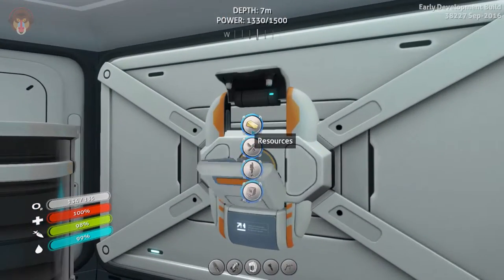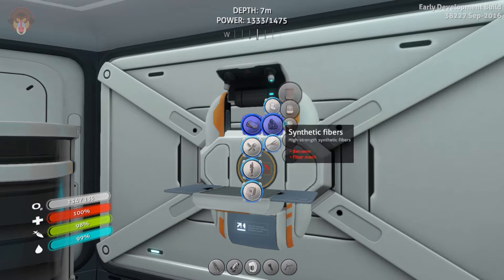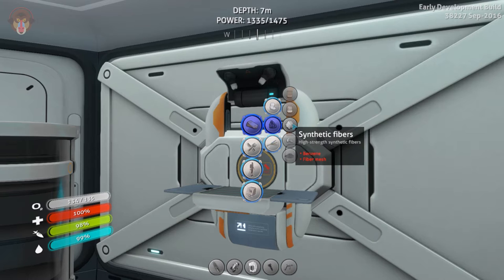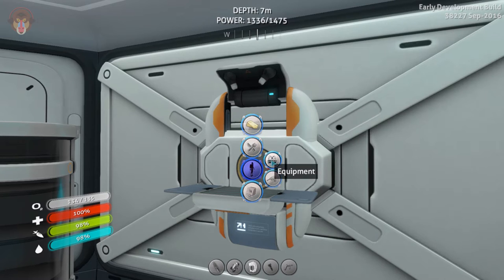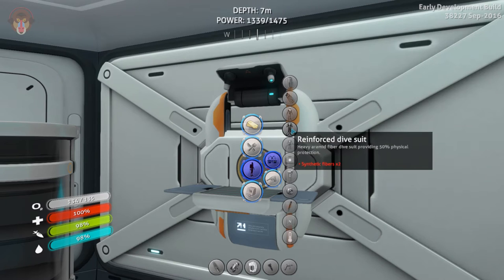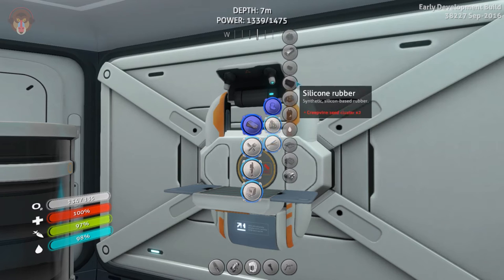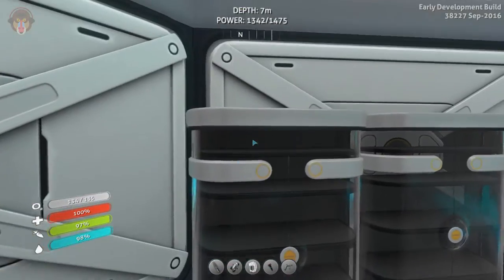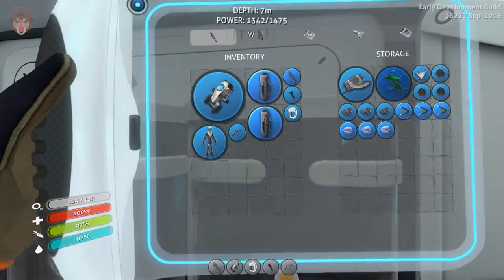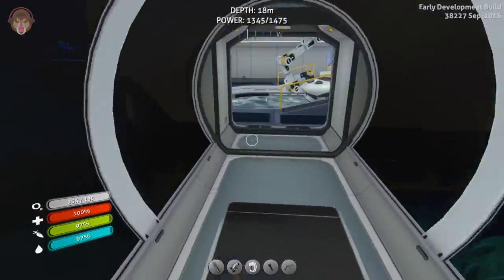Let's just see the ingredients again. Over here — synthetic fibers, we need two. And synthetic fibers need benzene and a fiber mesh, but it's going to be two of them. So we need two plus one, because we already have this one. So we just need three. We need six blood oil — ugh — for the benzene. Let's go find them.